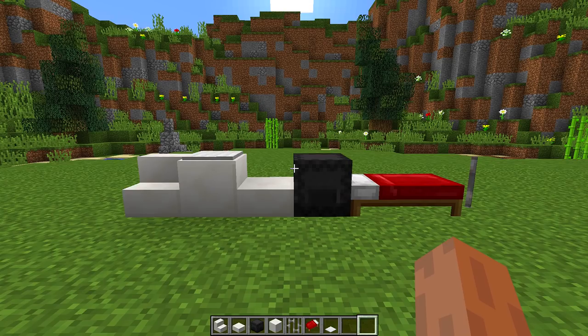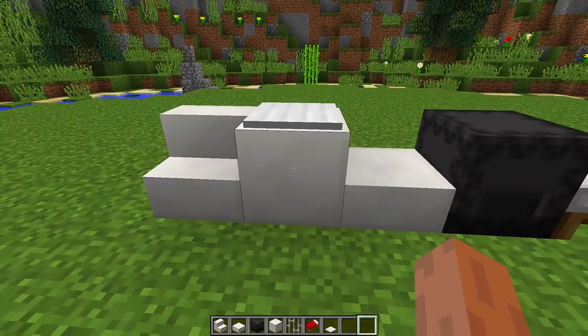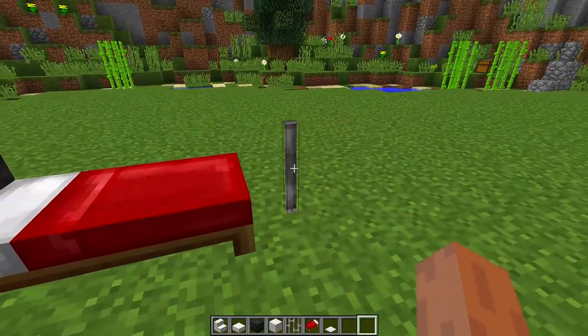To build this really cool race car bed you're going to need all the blocks that you can see right in front of me. We are going to need quartz stairs, quartz blocks, iron pressure plates, quartz slabs, black shulker boxes, beds, and iron bars.